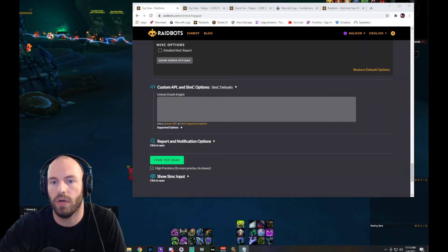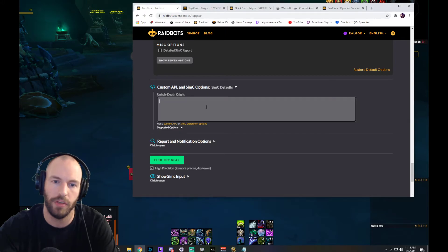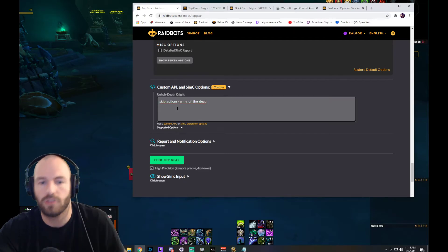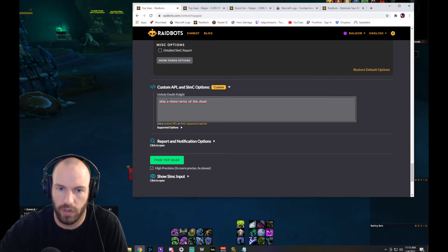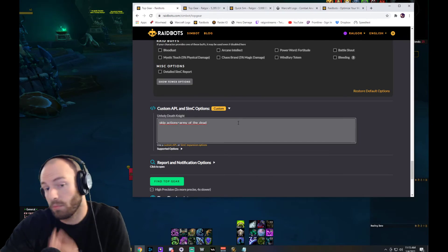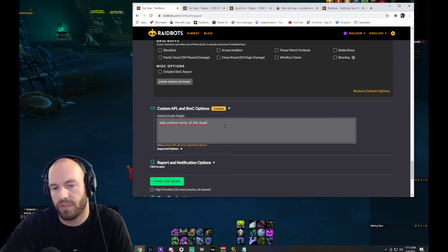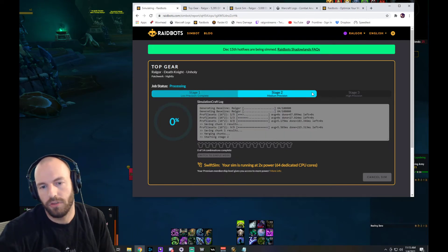I can use a custom script here: type 'skip_actions=' and then whatever ability you want to skip. So I'll paste in 'skip_actions=army_of_the_dead' — note there are underscores, not spaces. What this does is tell the sim not to use Army of the Dead. Some bosses you may not have Army available — this is just to demonstrate what you can do. Then hit Find Top Gear. There's all kinds of stuff you can do with simming using these custom options.